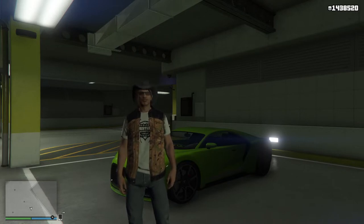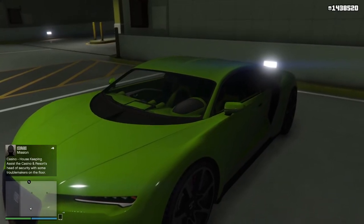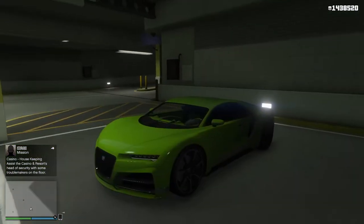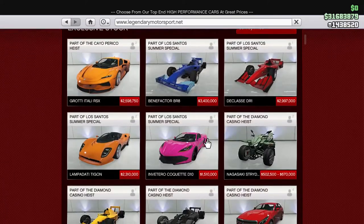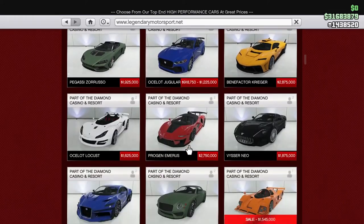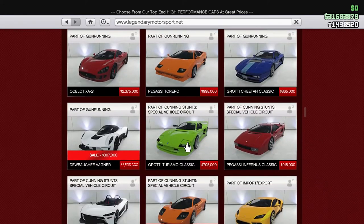I thought what better way to celebrate getting the new microphone than to buy the fastest car in GTA Online? Well, not this one — although I'm standing by this one for a reason. We're talking about its older sibling. Yes, that's right — the Adder. The Adder is on sale. I can't remember if it's a regular sale or a Twitch Prime sale, but it's some kind of sale.